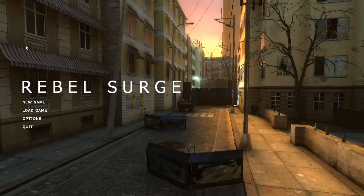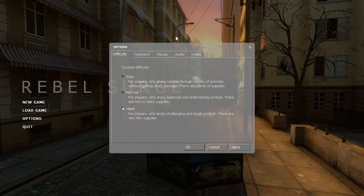Hey everybody, welcome back. Today we have another Half-Life mod — this time we have Rebel Surge. Its prominent feature is that the game changes depending on the difficulty you have, changing the enemies and the amount of supplies. It's recommended to play on normal, but I want to play on hard. I'm willing to try the challenge.